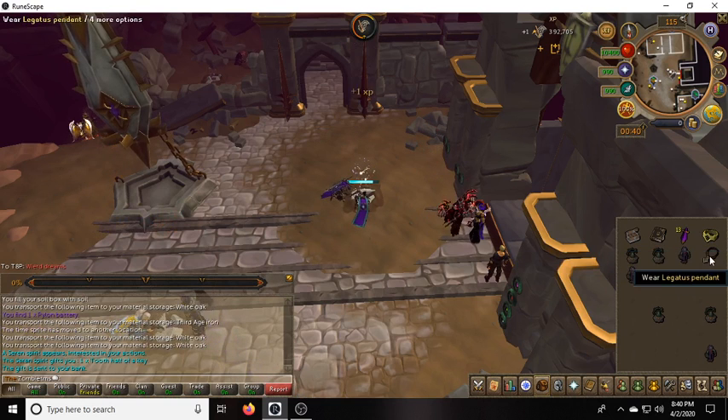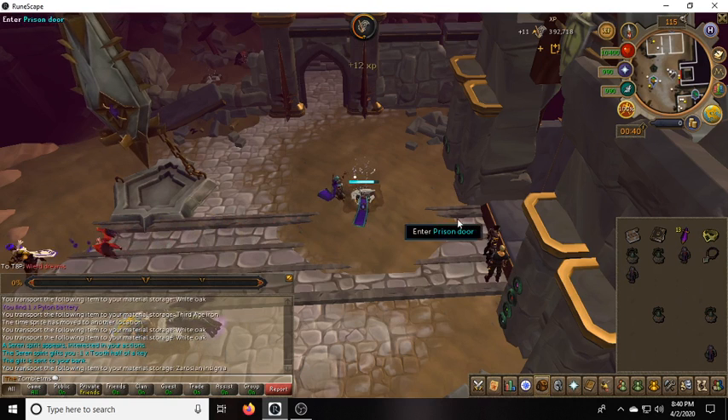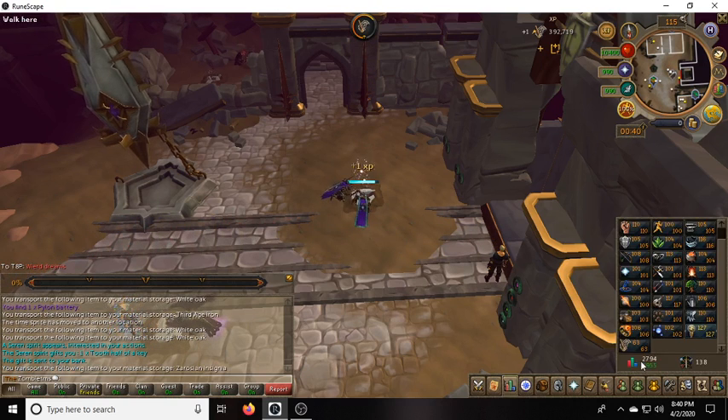The barriers — you gotta have the pendant, signet ring. You'll find them in the prison area as you get up to level 58.